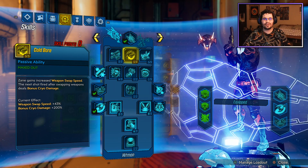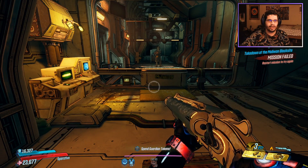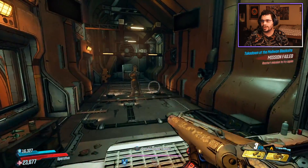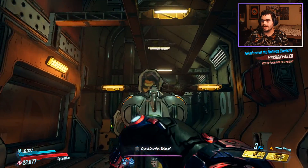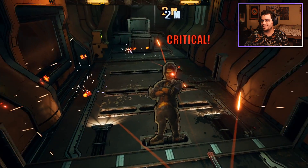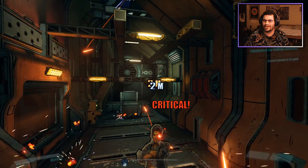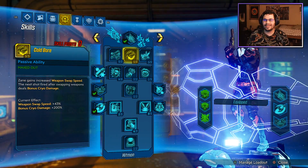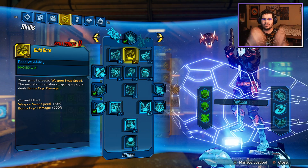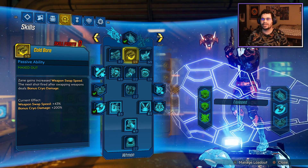The first one we're going to be covering is Cold Boar. Zayn gains increased weapon swap speed, and the next shot fired after swapping weapons deals bonus cryo damage. You can see the little symbol down at the bottom left — it is next to Playing Dirty. That is Cold Boar. When we shoot, that symbol goes away; when we swap weapons and swap back, it comes back. Let's make sure this is dealing 200% cryo damage. We have 2 million fire and 2 million cryo — keep in mind the test dummy is flesh, so the fire will be similar. This is about 200% cryo bonus. This skill is actually awesome — any high-damage single-shot weapon like a shotgun, launcher, or sniper will be good with this skill.